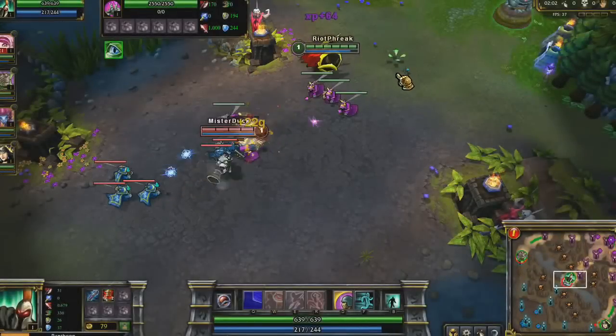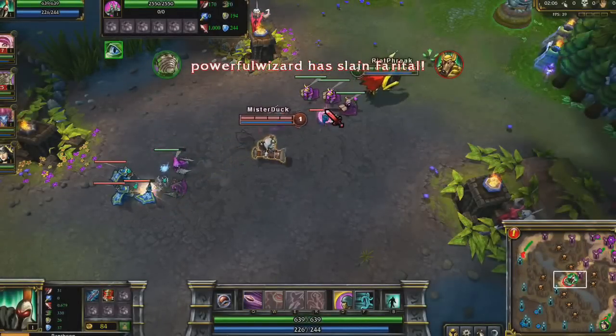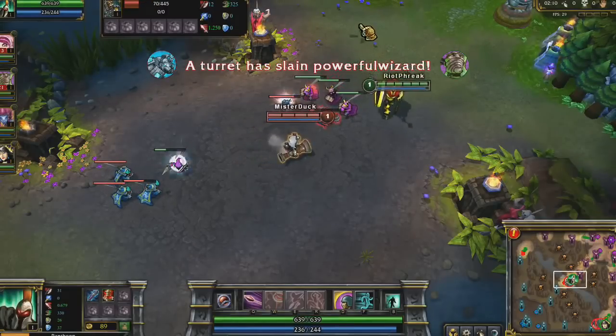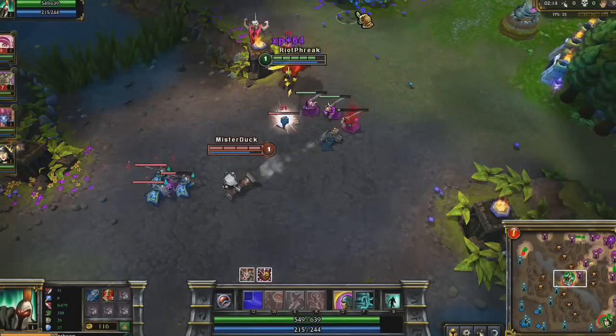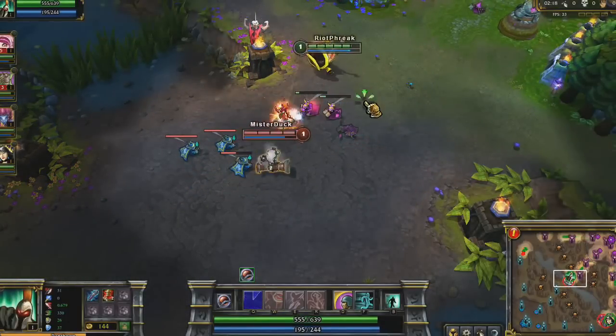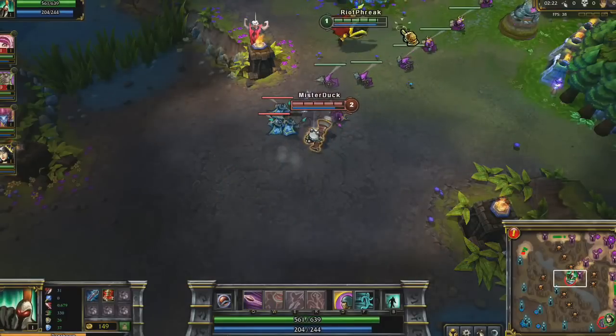With a Meki Pendant and 2 health potions, I have a pretty strong lane, even against Tristana. I use Spearshot to last hit minions for now. Even though she's trying her hardest to harass me, I'm able to get the first 4 minion kills with minimal damage taken. If your opponent is playing aggressively, it's best to try to sit right next to your ranged minions — if you get attacked, they'll switch focus onto the enemy champion.